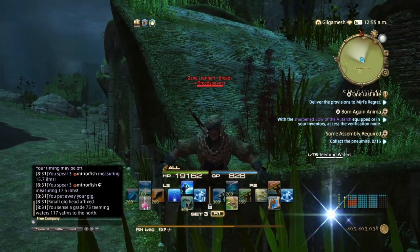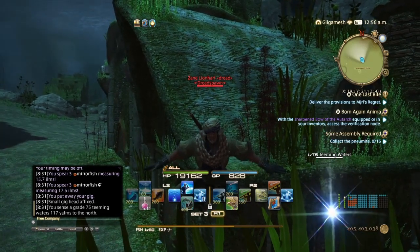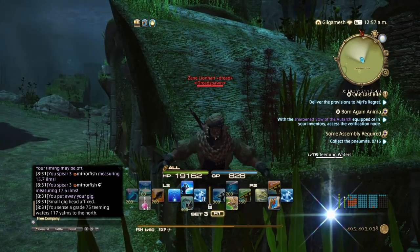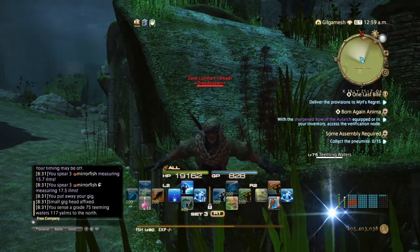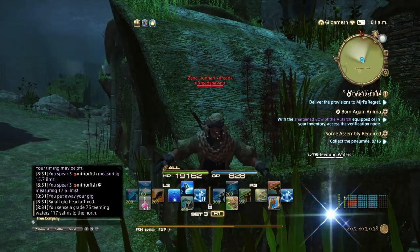You could do this with Botanist or Miner, but I always found Fisher to be the easiest because of less RNG involved. Now, you do not need to be in full level 80 gear for this to really work. I did this in my Stormblood gear and I did just fine. But of course, better stats does mean an easier time of getting the fish and the collectability that you want.